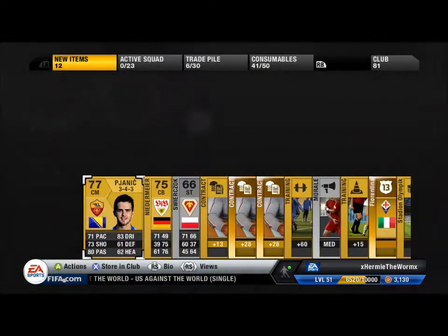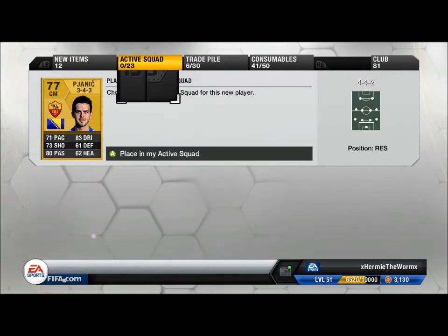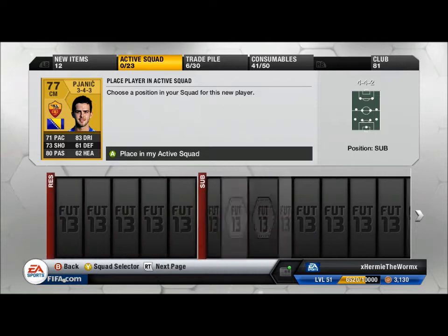So out of the first pack you can see here we've got Pjanic. He's from Bosnia and Herzegovina and he plays for Roma in the Italian league, and this ends up being a Bundesliga slash Serie A hybrid. It's a really fun team.